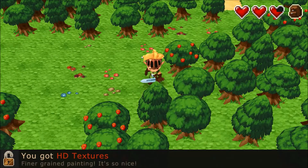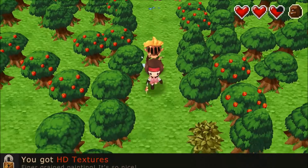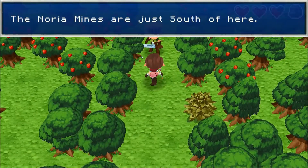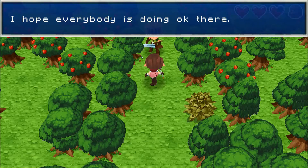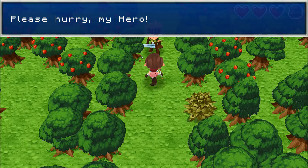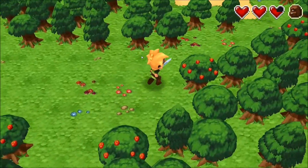You got HD textures — finer grained painting, it's so nice. Look at the texture — texture has evolved! Hi Gourley! 'The Noria mines are just south of here. If we can get through them, we will reach my hometown. I hope everybody is doing okay there. Please hurry, my hero!' Oh Gourley, you're too much. You make me blush.